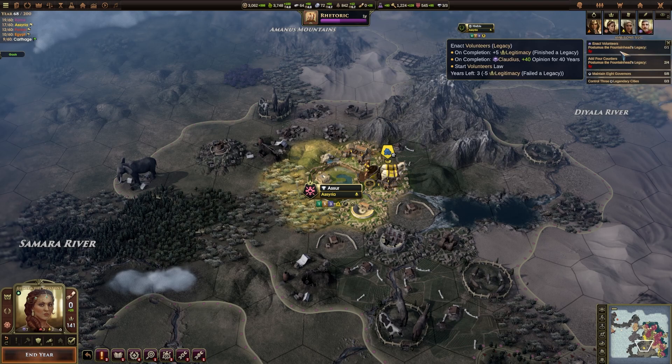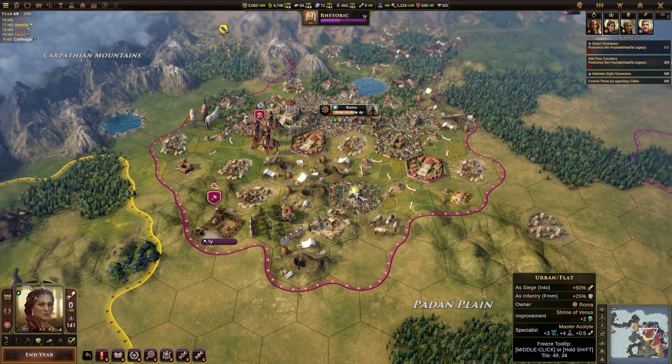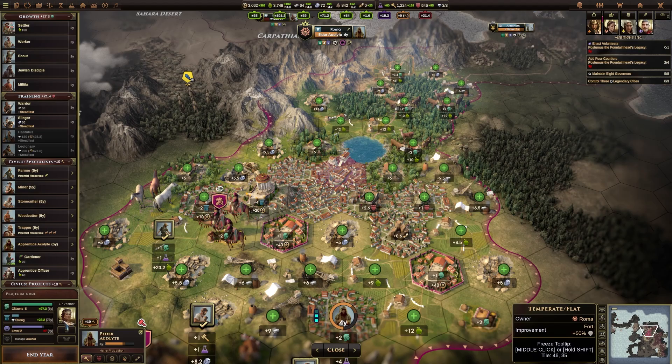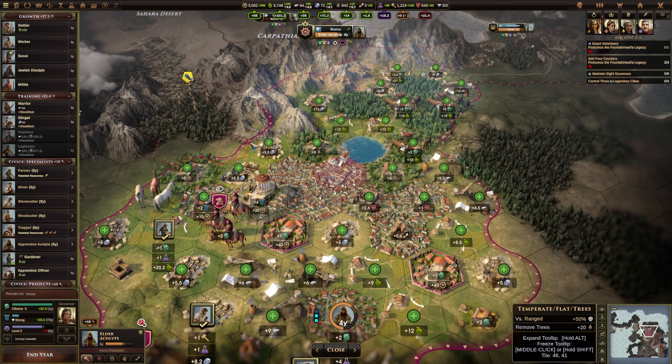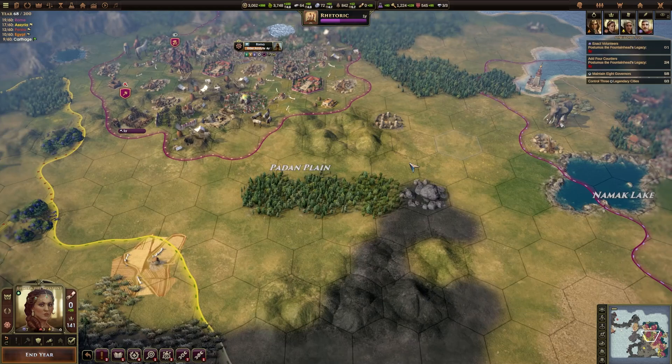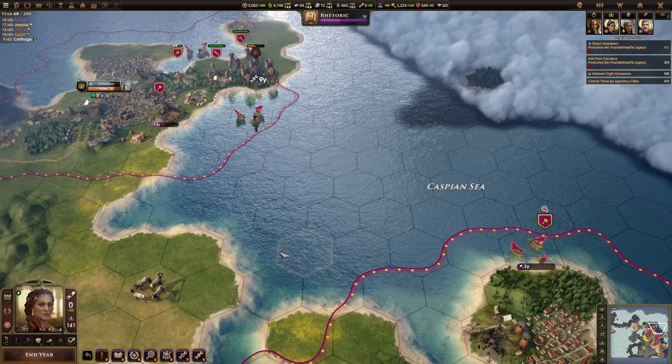That is all that I can do on this turn. We've only got three years left to enact these two ambitions, so these ones are definitely going to fall through. The eight governors we should be able to do. Control three legacy cities might take a while — Rome's culture is still only 'strong' and it's going to take 73 years to go up to the next level, so it's a little bit tricky. But we will get more ambitions offered to us via events. I'm just having a look around at my workers because I thought I was working on another wonder somewhere but I can't see that now.